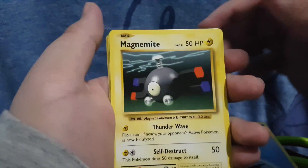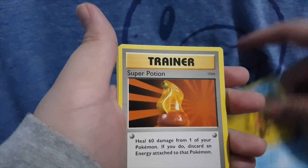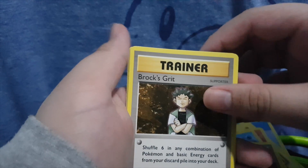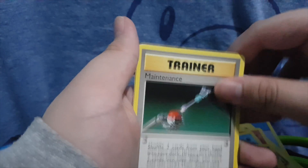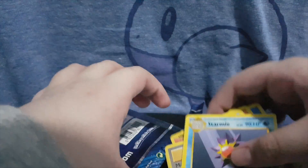Off to Evolutions. We got War Energy, Magamite, Charmander, Seal, Staryu, Super Potion, Brock's Grit, Maintenance, a Magmar, a Reverse, and a Stormy Regular Rare.